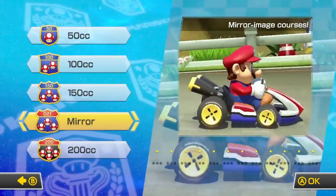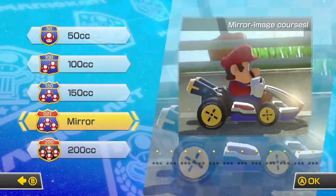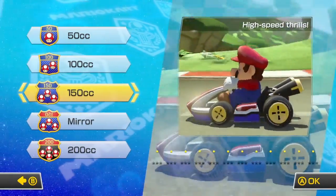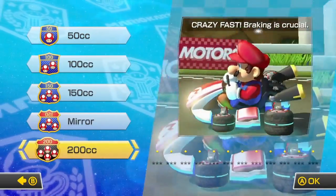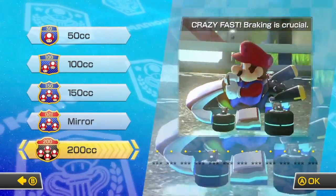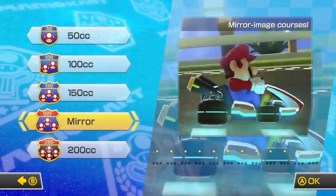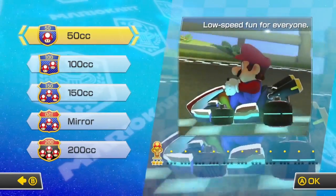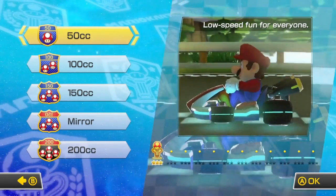You'll notice a few differences here. The mirror mode — usually to unlock this you have to beat 150cc, but with the updates it's automatically unlocked. And they've also included a crazy fast 200cc, which I actually tried and it's pretty fast. But we're going to go back to 50cc, the beginner level, and just basically work our way up the ranks.